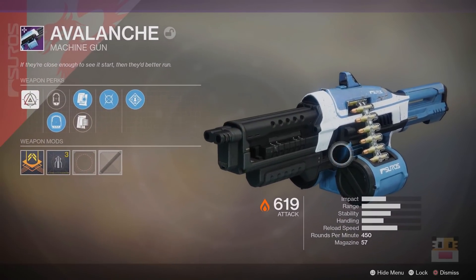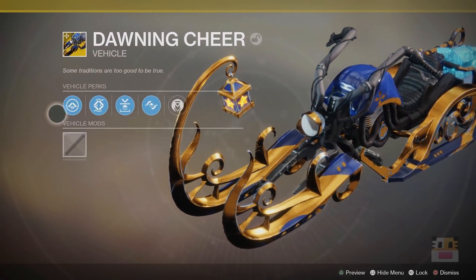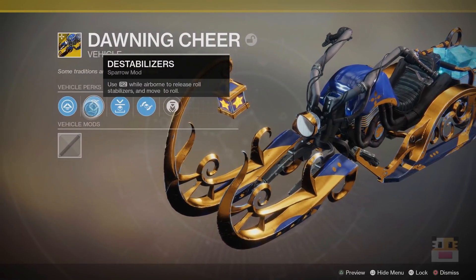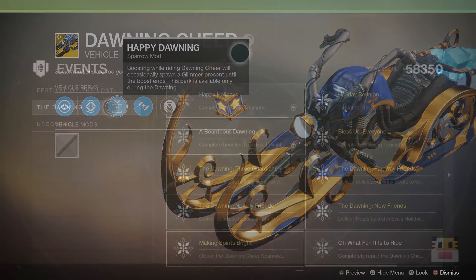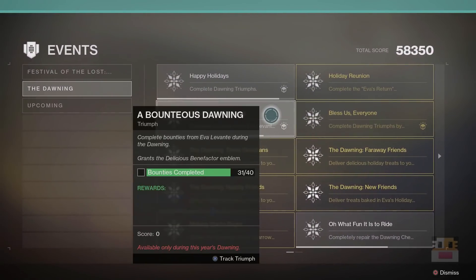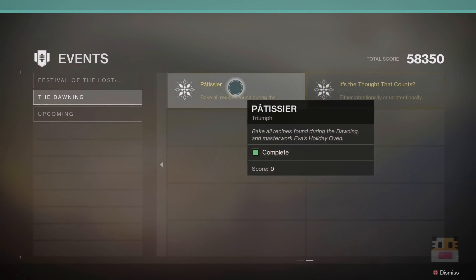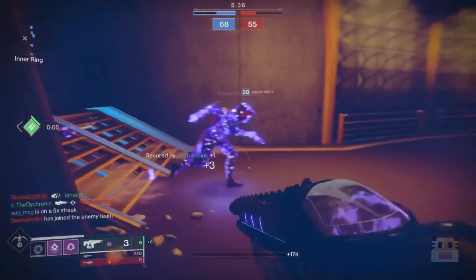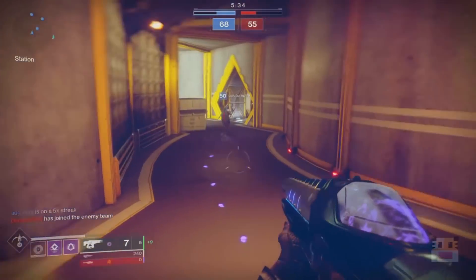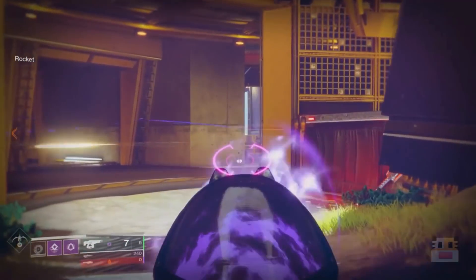There's also an exclusive exotic sparrow called the Dawning Cheer, with exclusive and very fun Christmas cheer-like perks, which I'll be talking about a little later on. There are also 12 new Dawning Triumphs for a total score added to your Triumph score, which will allow you to get different things like Dawning Emblems and an exclusive ship from the Triumph.